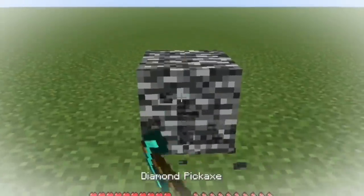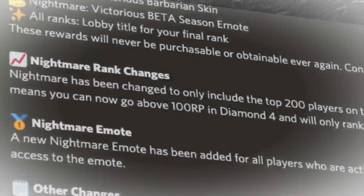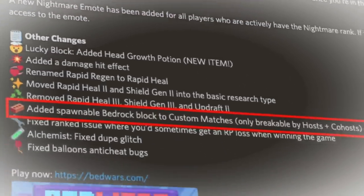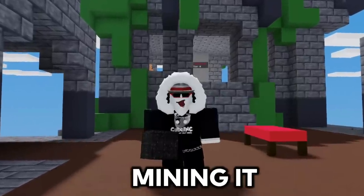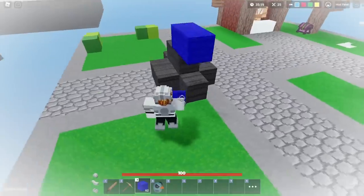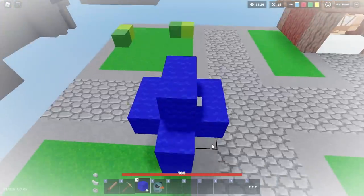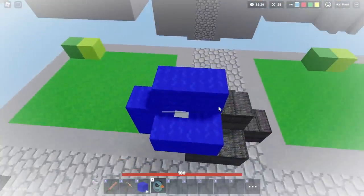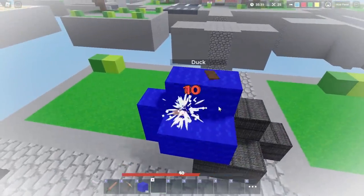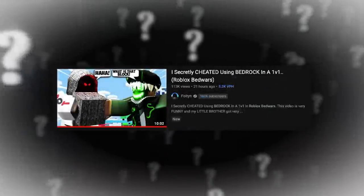Number 12. We all know that bedrock cannot be broken in Minecraft, but the same can't be said about Roblox. They added bedrock to Bed Wars, and while it's unbreakable quote on quote, there's actually a way to break it without mining it. Place 2 blocks, get stuck in them, then box all around you. Spawn a duck — because the duck is stuck, it's going to try to escape, and it should break the bedrock. You can also do it without a hose panel. From now on, nobody can troll you with a bedrock bed defense.